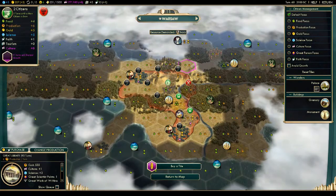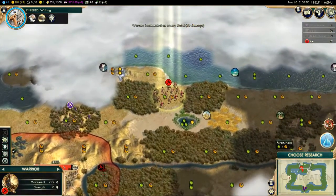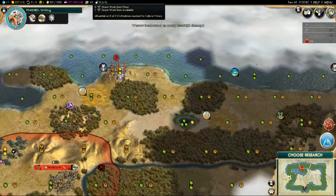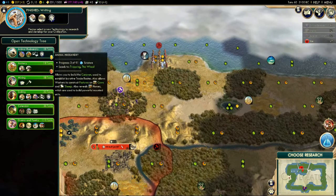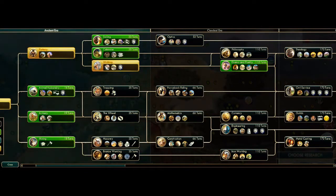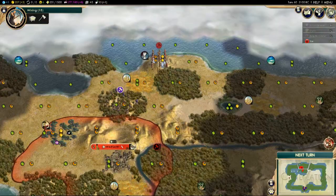Let's talk about victories — the ways you can win Civilization V. You can win via culture. Can you see that briefcase at the top of the screen? That is your culture stat. If your tourism beats everybody else's culture, you win a culture-based victory. It's very much as simple as that.